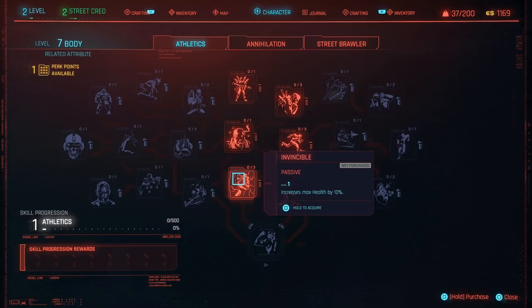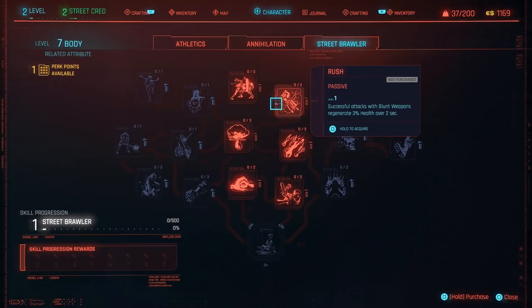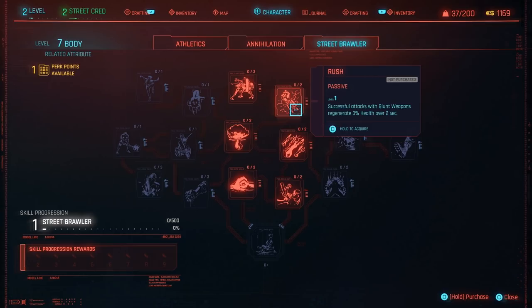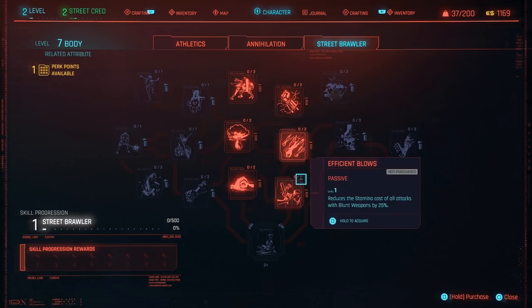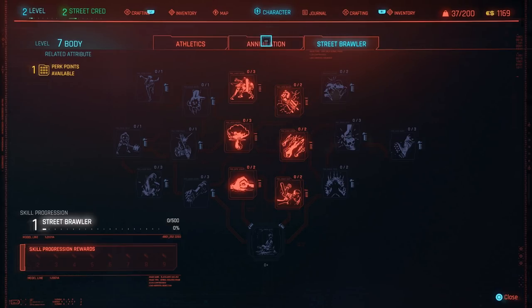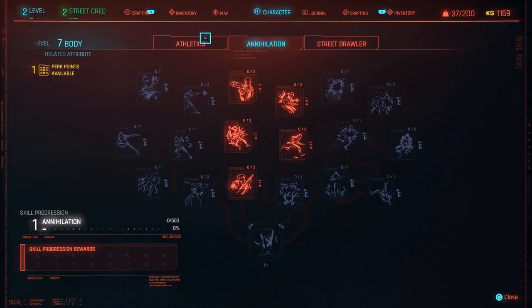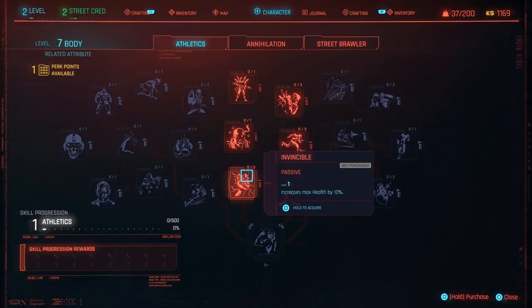Increases carrying capacity — that could be good. Health regens up to 70% of max health outside of combat. Increases stamina. Health slowly regens during combat — that could be good. Increases health by 10%, reduces fall damage. What's street brawler? Increases damage from strong attacks — so this is kind of like a melee tree. I probably won't mess with that. I kind of like guns — shotguns and light machine guns. Increases max health by 10% could be pretty good, so I'm going to do that. We're going to be a little bit tankier.